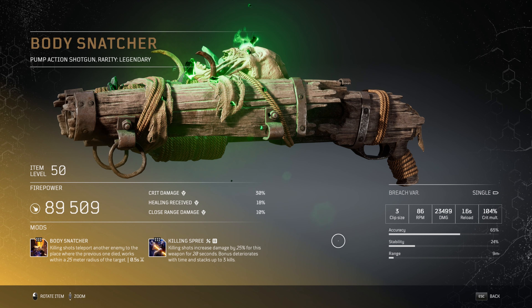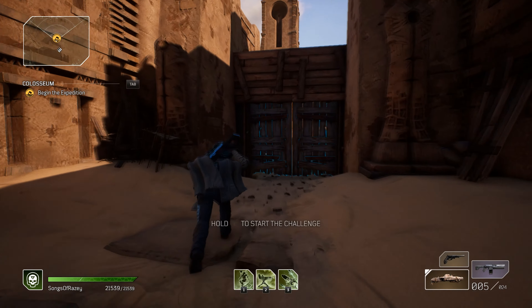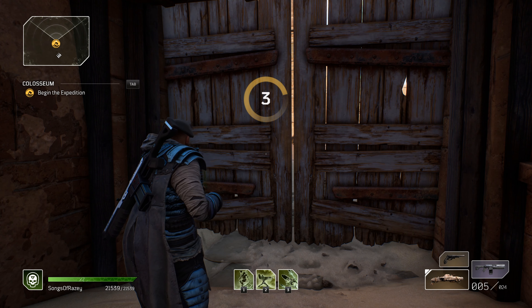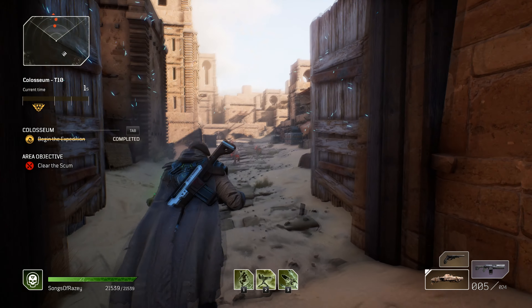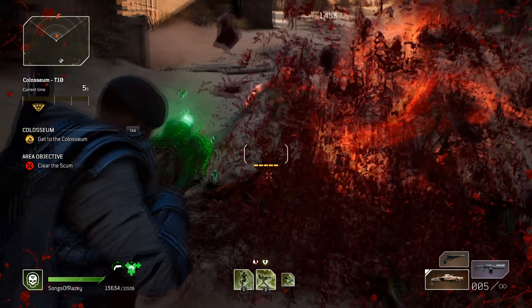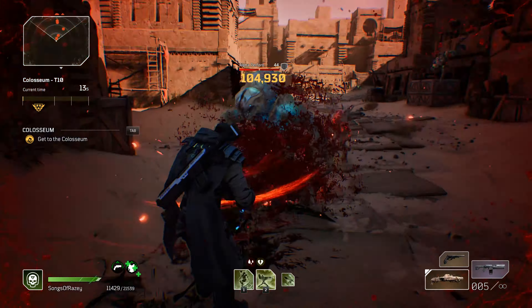You're here to listen to the Tier 3 mod. The Tier 3 mod for this one is very, very unique, and I would love to find a way to get this to practically work. The Tier 3 mod is called the Body Snatcher, where killing shots teleport another enemy to the place where the previous one died, and it works within a 25 meter radius of the target. This refreshes every single half a second, which is great, because by the time you've killed that target that's just teleported in front of you, it will teleport another one, and so forth.